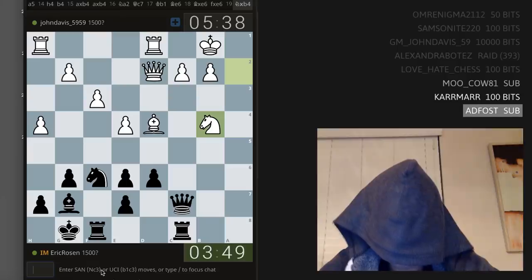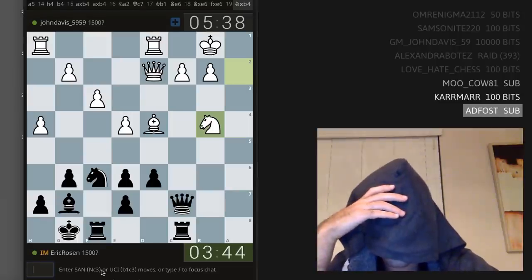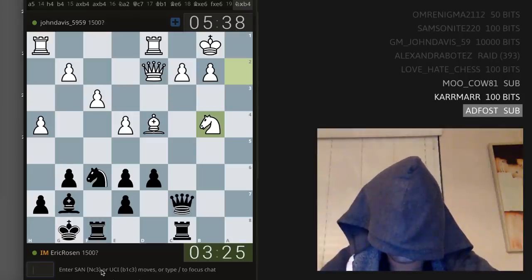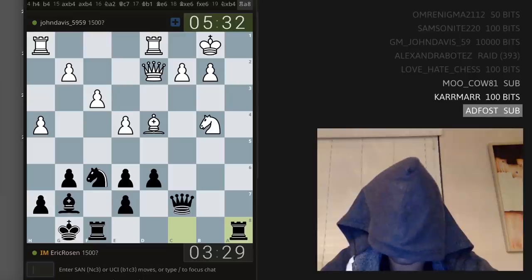I have ideas like maybe knight d7 — could be interesting, but the bishop's still on d4. I could play queen a5. Rook b8, rook a8 — there's so many options, I could play e5. Rook a8 seems like the most flexible, because I want to bring the other rook to probably b8, and I want to bring the queen to a1 and just mate.